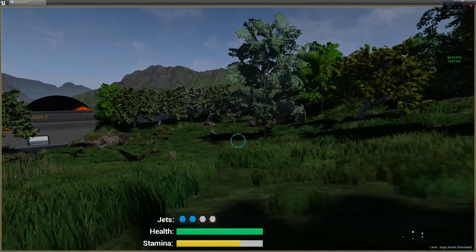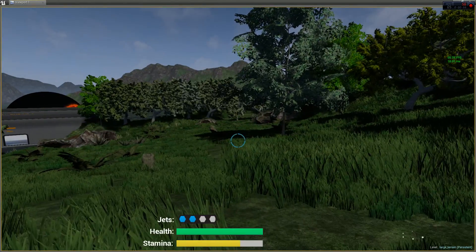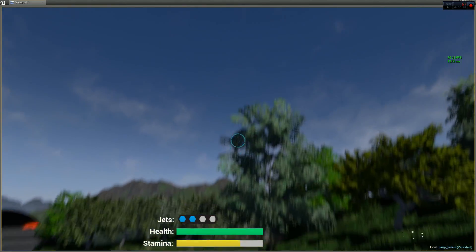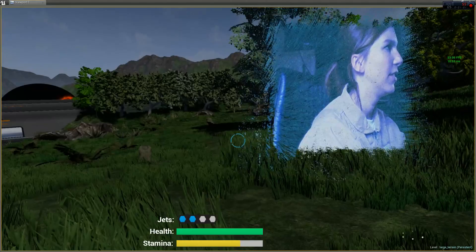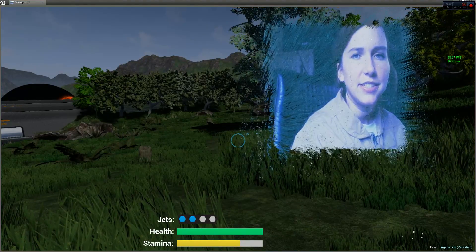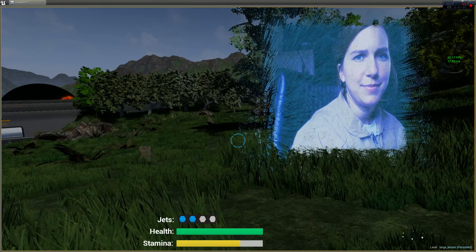You receive your missions through your other surveyor who is in a space station up in space. They tell you: 'I found something on these satellite images. I marked the point on your map. Be careful out there.'